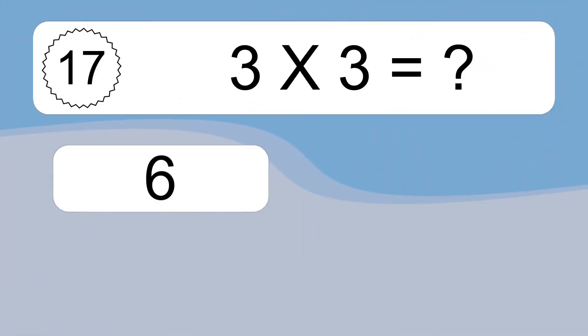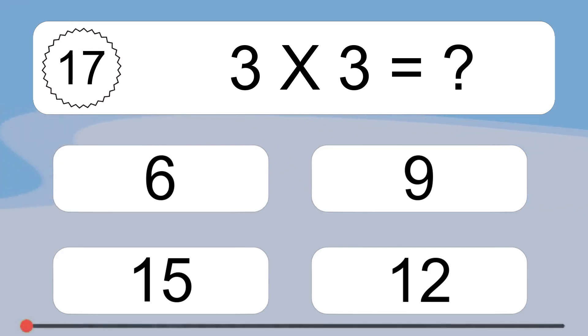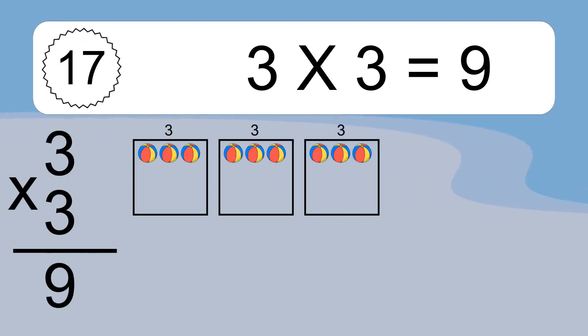3 times 3 equals what? 3 times 3 equals 9. We have 3 boxes, and each box has 3 colorful balls inside. If you count all the balls in all the boxes together, you will have 3 times 3 balls. This equals 9 balls.